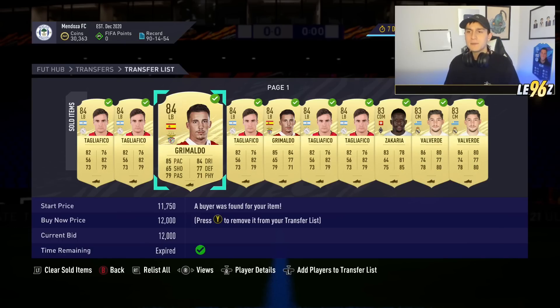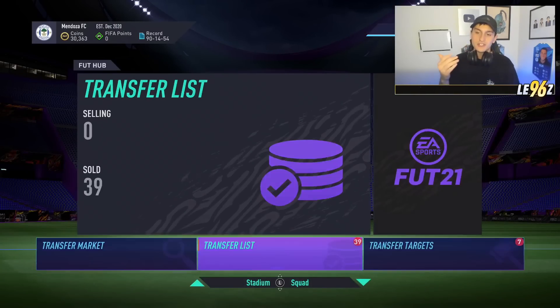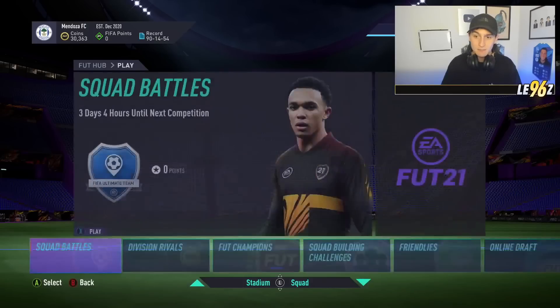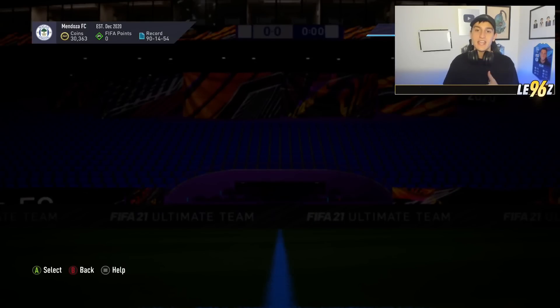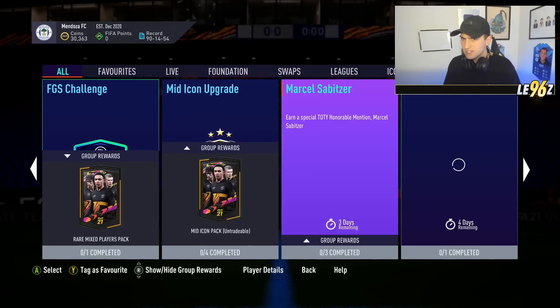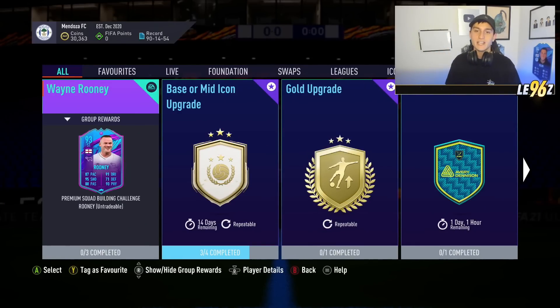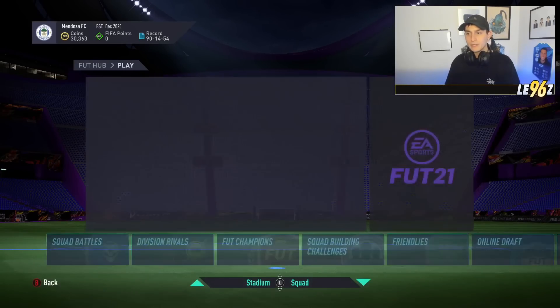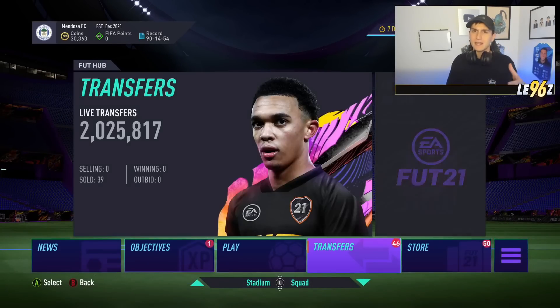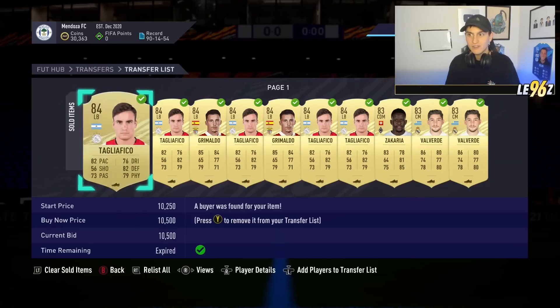This works every single time, especially if there are decent SBCs out. Right now there's the Wayne Rooney and Ronaldo SBC that require a lot of fodder. Ronaldo looks like he's not out anymore, but you've still got Wayne Rooney requiring 84s. With demand still being pretty high for that, sniping some fodder on rewards day was definitely the play.